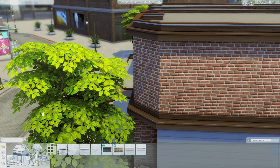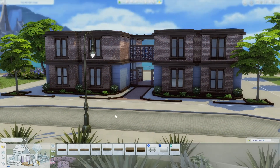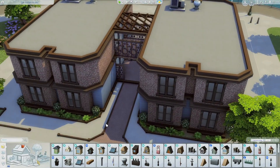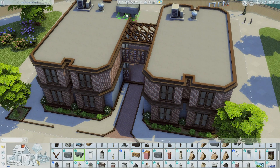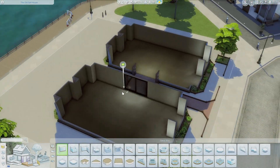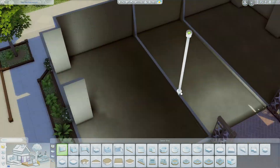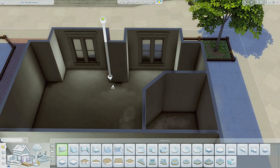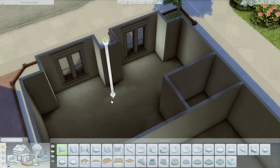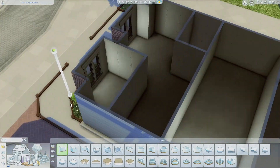I ended up going with a base game window. I like how these look and I didn't want it to be too modern - I wanted it to be rustic but not worn down either. This definitely isn't a worn-down apartment, but I did want it to look more affordable and lived-in. With the way I build, I get distracted - 'oh look, this needs something' - I get different ideas and move on.